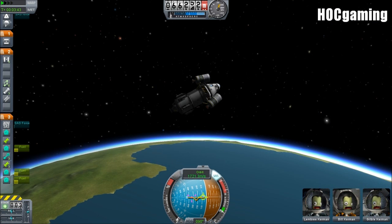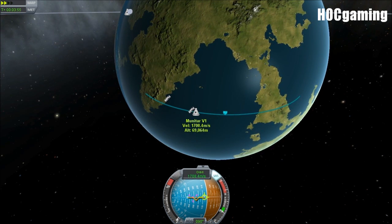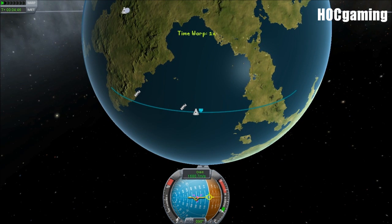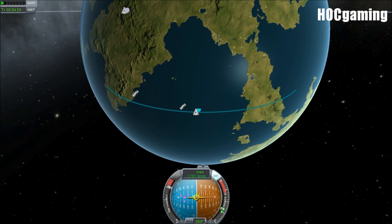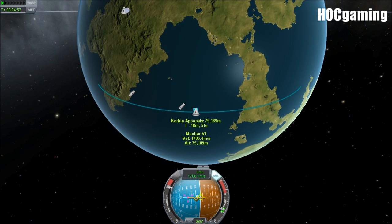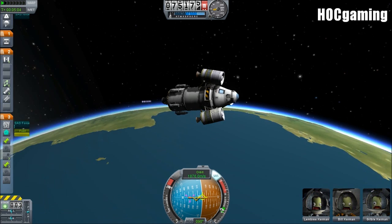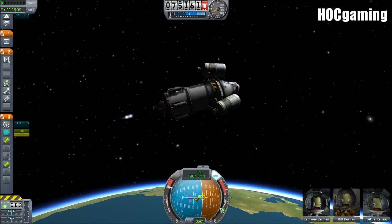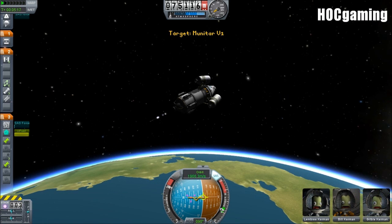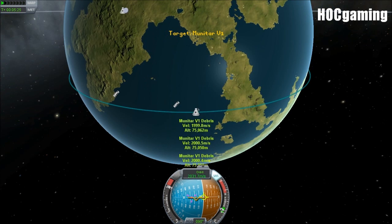We can warp out of the atmosphere soon enough - just taking it at two times speed. Getting up to our 75-kilometer apoapsis with nine seconds left, we continue burning. Making some good speed. It's an interesting design - three outside LV-909 engines up here plus the central engine. We've now finished with those tanks so we can drop them - drop some dead weight.